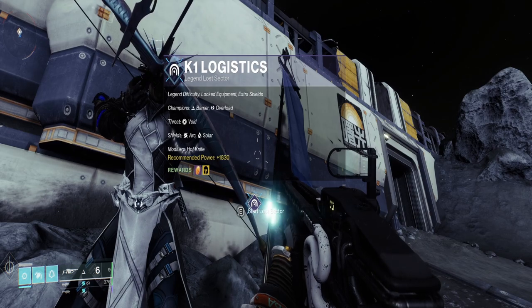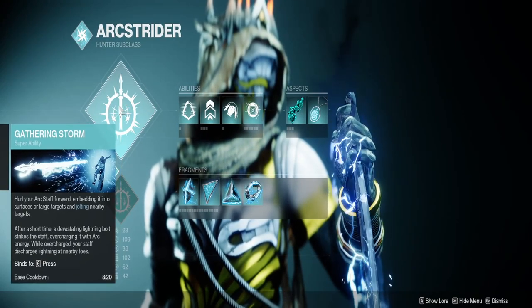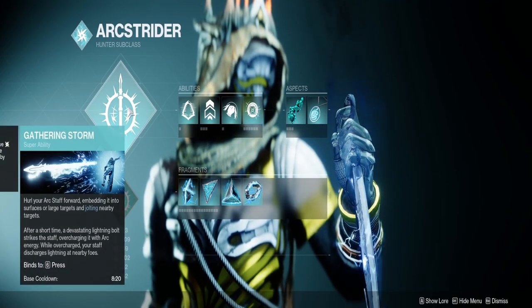Flawless is kind of just — don't die. Let's give you an idea of what we're running for the build. Arc Hunter with Arc Shredder, Gathering Storm. We love to make the boss a unicorn by throwing a spear at it — it'll wreck any champion also. You'll have multiple opportunities for this during the run with our build.